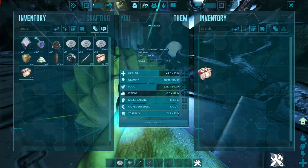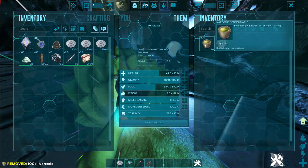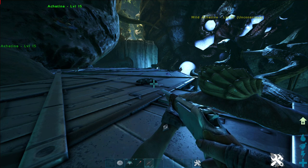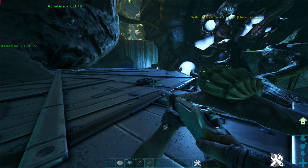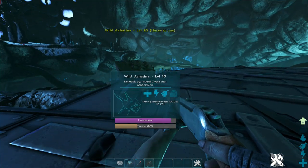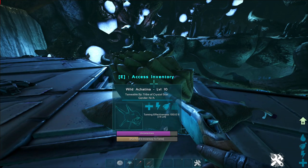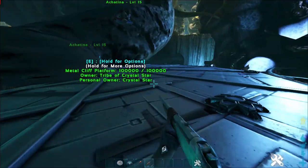In order to feed them you have to give them a veggie cake. They do have a really bad torpidity timer, so you will need to bring narcotic — if you don't, they'll just wake up. On 1x these guys aren't very easy to tame; you're going to need probably six, seven, or eight different veggie cakes for just a low-level one. They can only eat every 25 seconds or so, but they are 100% worth it.